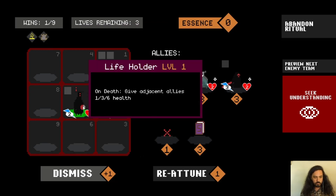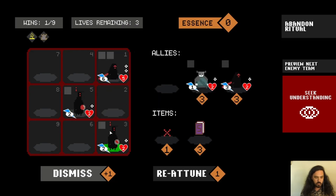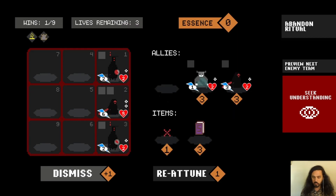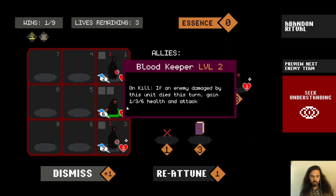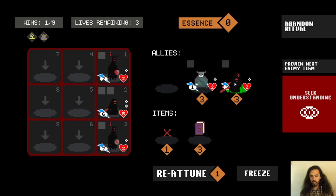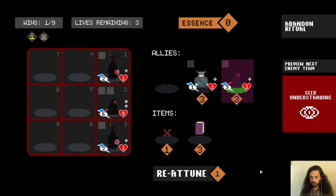Let's set up our positioning so that when these Life Holders die, they buff whichever adjacent ally is next to them. We have Blood Keeper at level two now, but we want to eventually get it to level three. We can freeze this ally in our store, so next time it will still be there.